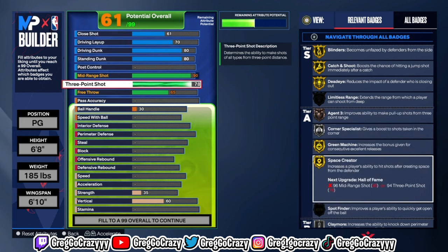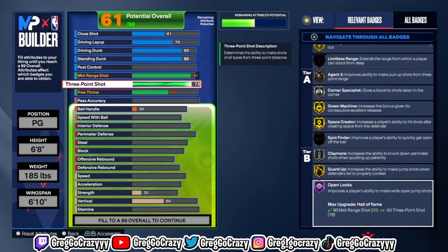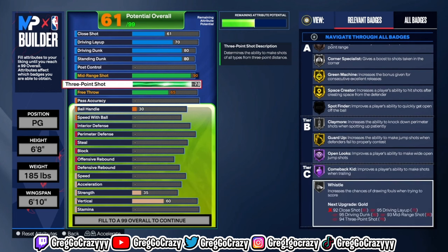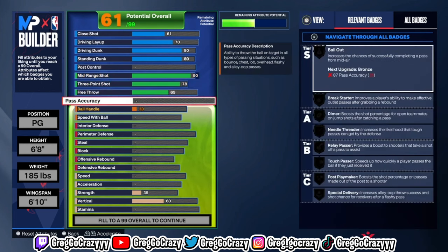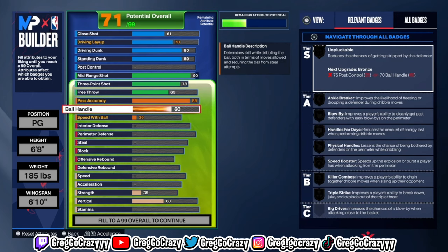For the shooting, I put my mid-range at a 90 and my three-pointer at a 78. That rating is good — your three-pointer doesn't have to be high in this game. For some reason mid-range helps your shooting more in this game. I have no idea why, but you get good jump shot bases once you put your mid-range at a 90.